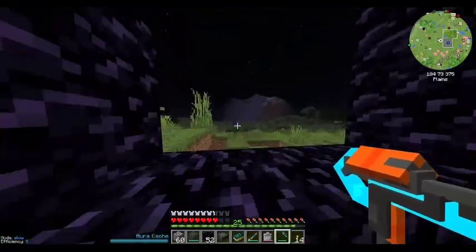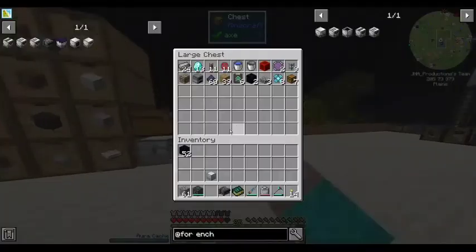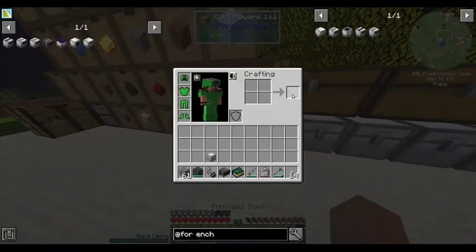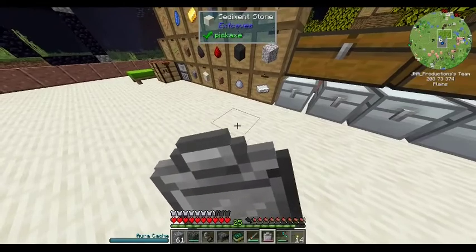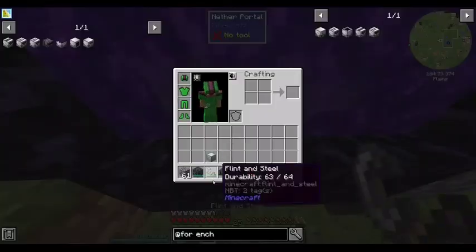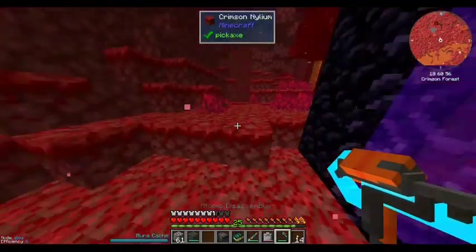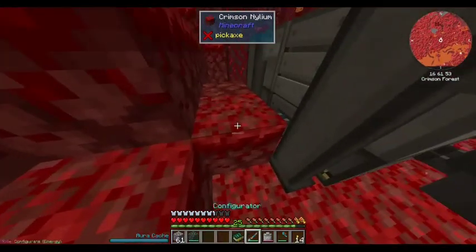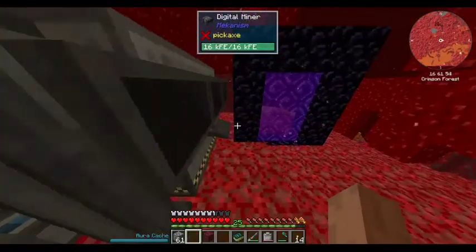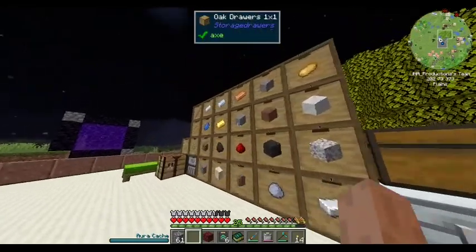I forgot — I got the better armor now. So I can put the obsidian away but I will need a flint and steel. Flint, meet steel. I think that's all I need. So I got six speed upgrades, so I need one, two, four, five, six, seven, eight.